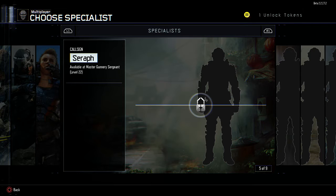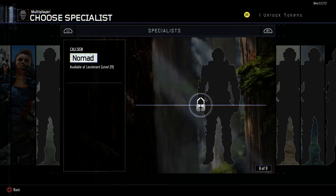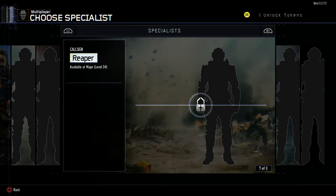These are not unlocked yet — we can only get up to level 28 in the beta. I should have Serif and Nomad hopefully later today. And then Reaper, Spectre, and Classified are all locked until the full game is released.